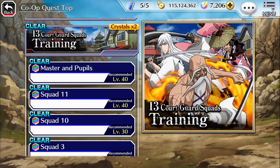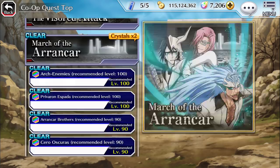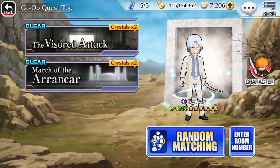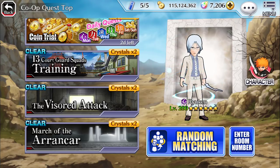Someone actually asked me in all seriousness what's the point of training grounds, and I told them training grounds is for crystals and jewels. But they meant the 13 Court Guard Squads Training, the Visored Attack, and the March of the Arrancars co-op story missions — these story missions are a complete waste of time, straight up. I highly advise you don't even bother with them.